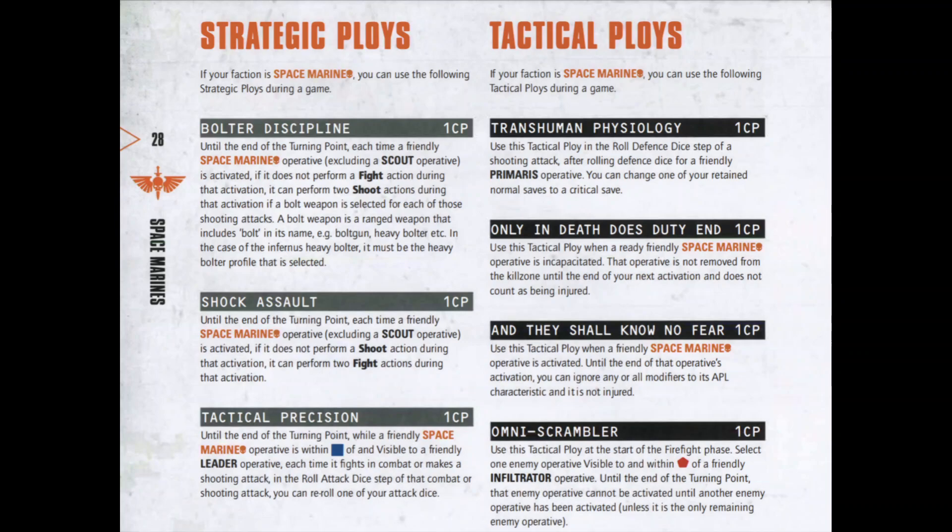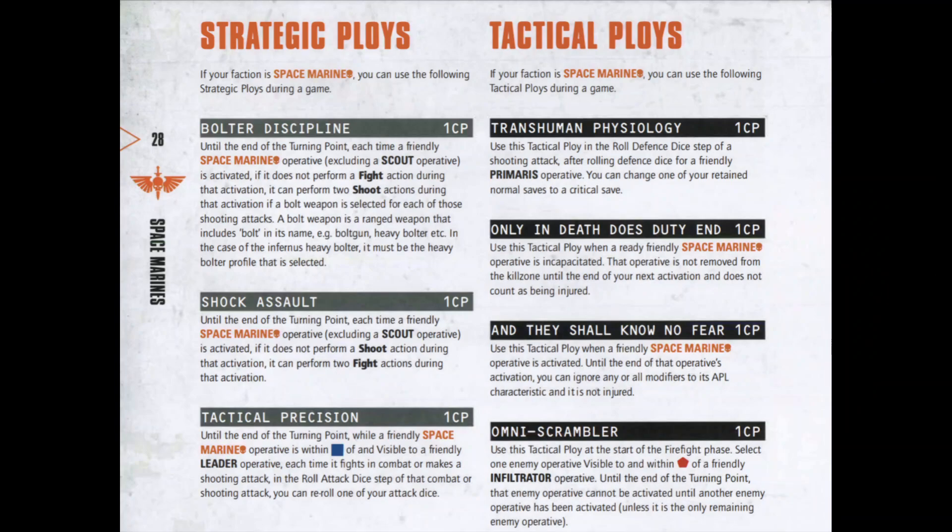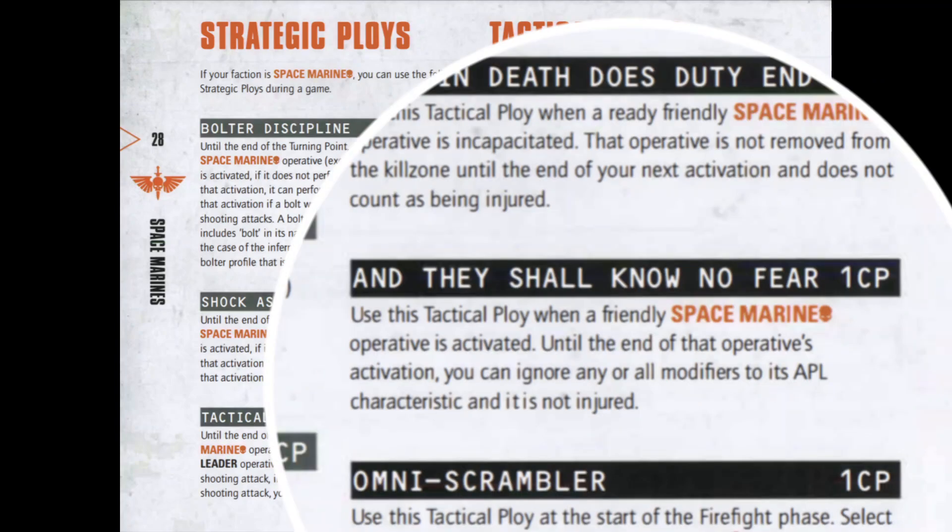For tactical ploys, you only have two to worry about as a firstborn player. 'Only in Death Does Duty End' is phenomenal — if one of your models is about to be incapacitated but hasn't activated yet, use this to let them take one final action, fighting or holding objectives in their last stand. 'They Shall Know No Fear' costs 1 CP and is great when an operative gets injured — any modifiers to their APL, Ballistic Skill, Weapon Skill, or other characteristics are ignored, treating the model as if it were not injured.